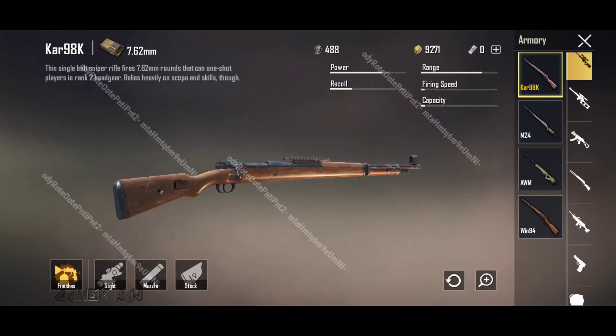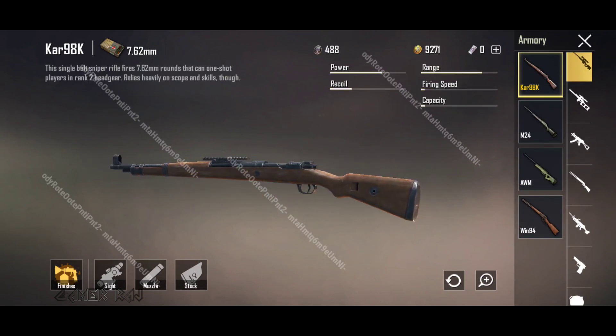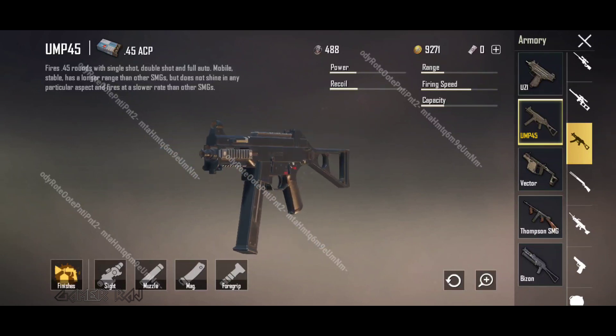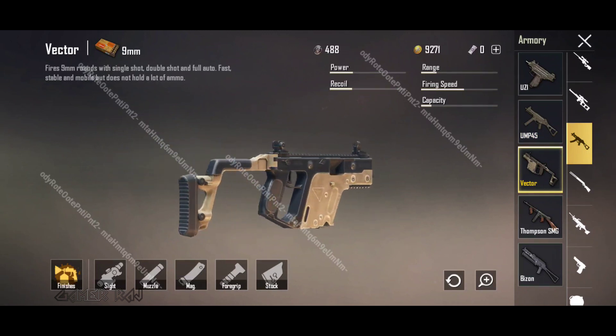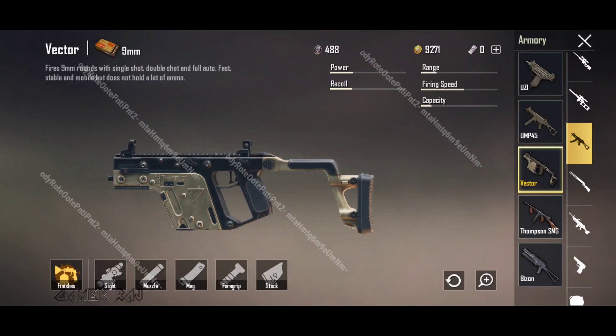The shotgun Win94 and Kar98k can now use the same bullet loops. UMP9 will now be called UMP45, using 0.45 ACP. The Vector now uses 9mm rounds. Both weapons' capacity, sound, etc. have been changed.